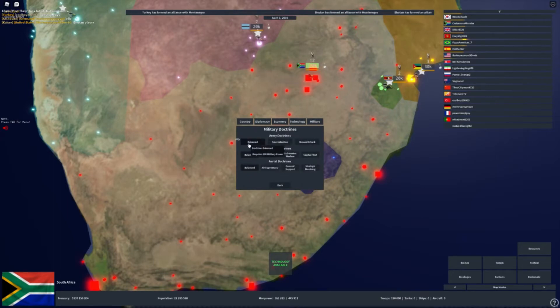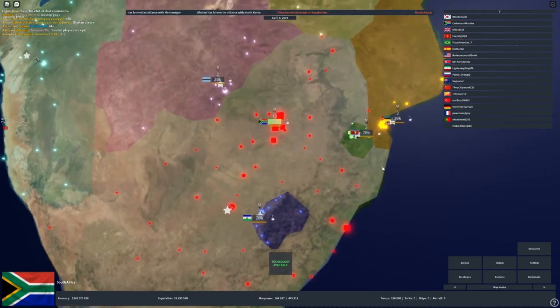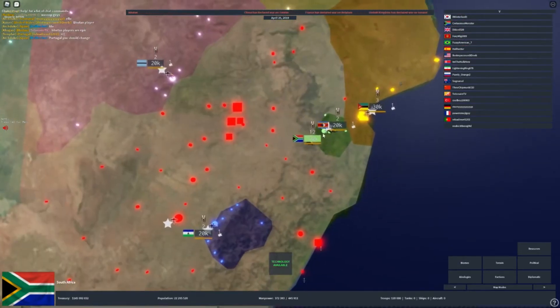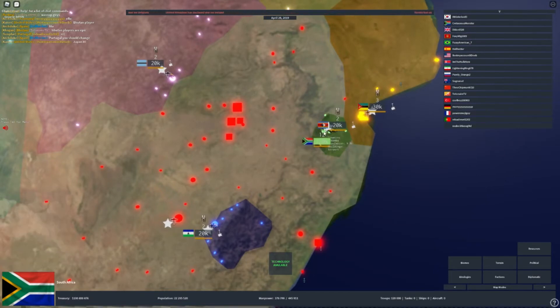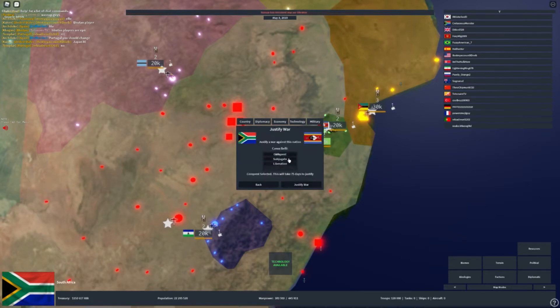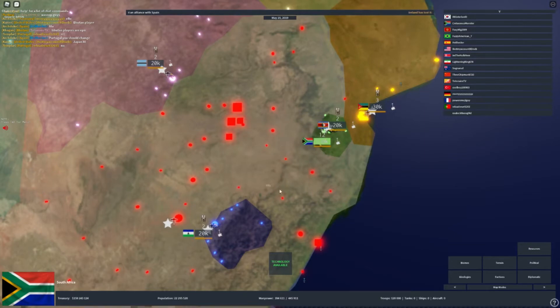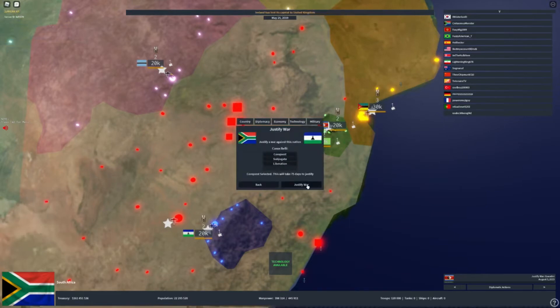For new players I recommend keeping balanced military doctrines, but I personally prefer mass attack when I'm a country with less than one million MP. To invade a nation you first have to justify on it — so for example, if I want to invade eSwatini, I click on a city, then flag, justify war goal, conquest. You can only do two justifications at the same time, no more, so don't waste time trying to do more.